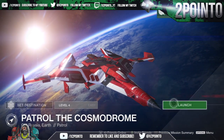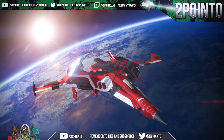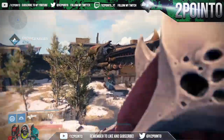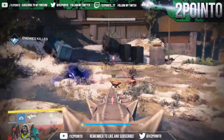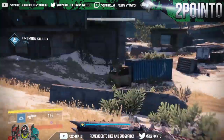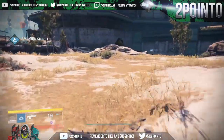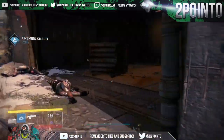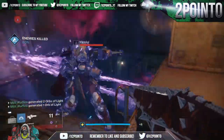Next is a method that anyone can use to farm as much glimmer as they want. Simply load into any of the patrol areas and complete the patrol missions available from the beacons. Certain patrol areas are higher level than others — for example, patrol the Cosmodrome is level 4 whereas patrol the Dreadnought is level 35 — however you will not gain any additional glimmer by completing patrol missions on a higher difficulty. I would recommend just doing the level 4 patrol Cosmodrome as these will be much easier and faster to complete.